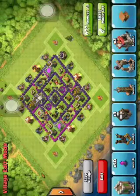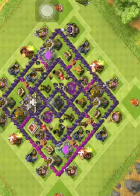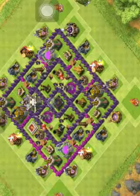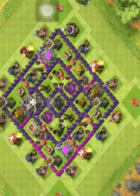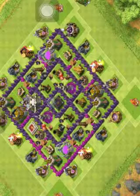So this is my first base — I made up this base. It's pretty good for protecting your Dark Elixir, but if you don't really care about your Dark Elixir, you can switch it with your Clan Castle. You have great mortar coverage on this base. The air defense covers a lot. These are Town Hall 7 bases.